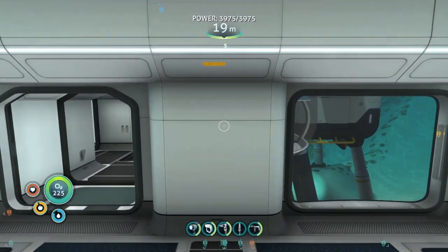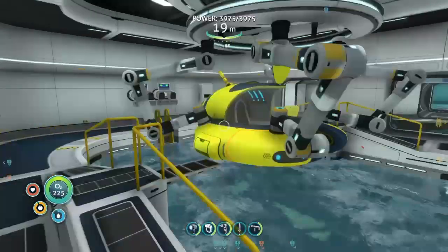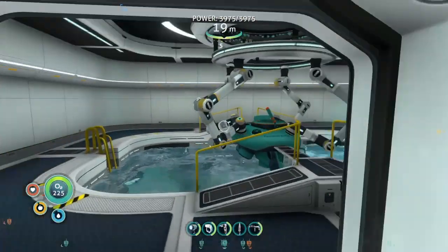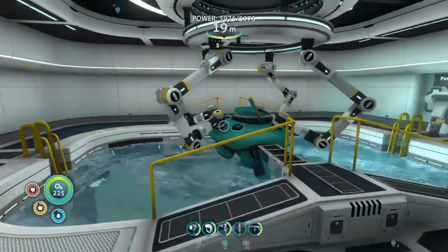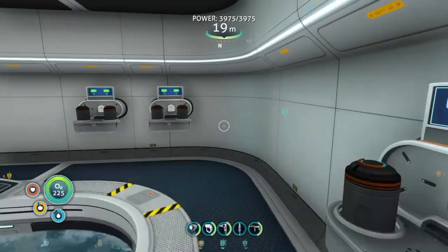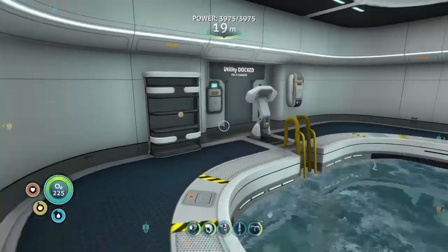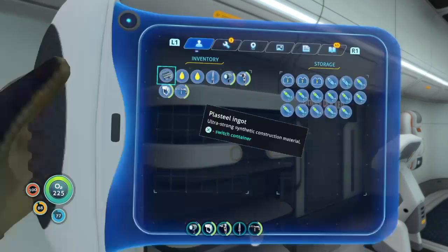So this is the main moon pool. I've got two here, but this is the main one where I dock whichever vehicle I'm using most frequently at that moment, and I put the other one in the second moon pool. That one hasn't really got anything in it, so it's good to just leave the vehicle I'm using less often in there. This moon pool has got power cell chargers — that's for charging the Cyclops power cells, so I can just come back and get all the power cells from the Cyclops and charge them.